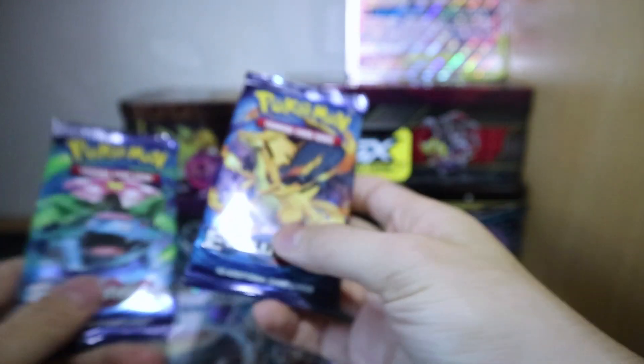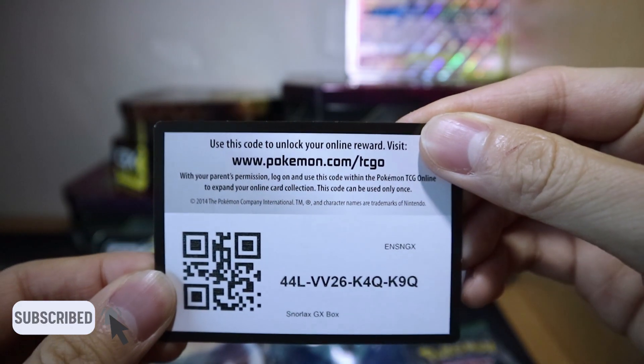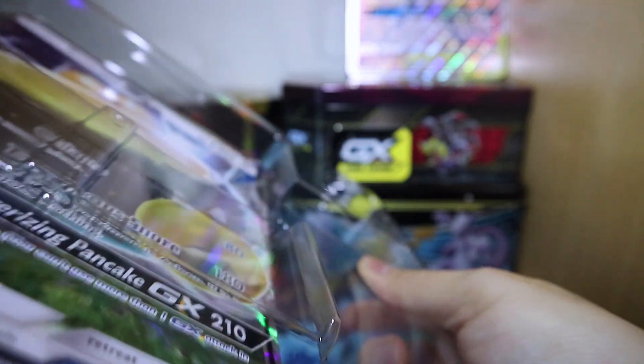So we got in this box a couple of Evolution Boosters and a couple of Fates Collide. I'll start with the Fates Collide first. But before that, here's the code for the Snorlax GX card. And also the Jumbo card as well — totally almost forgot about that.